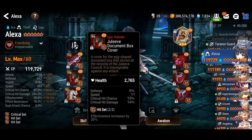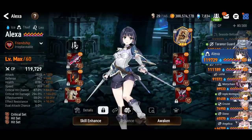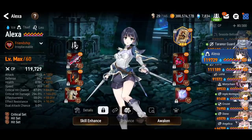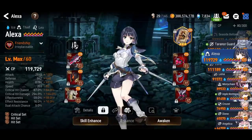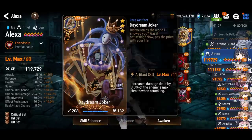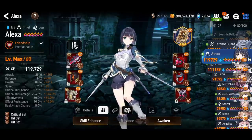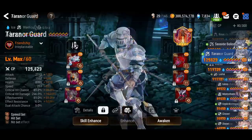Alexa would have over 400 more attack if she were wearing Luna's gear, and 13% more critical hit damage over what she has right now. Just keep that in mind — Luna is missing some skill ups, but Alexa doesn't have the best stats either.